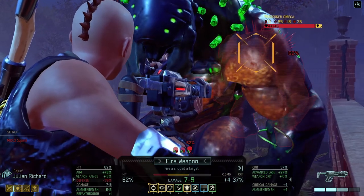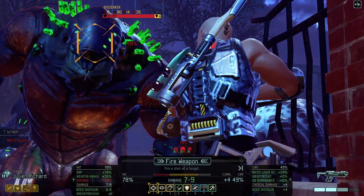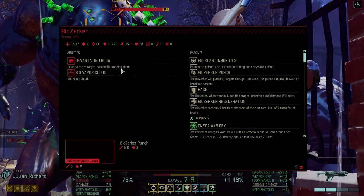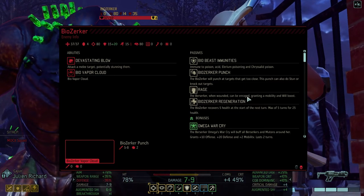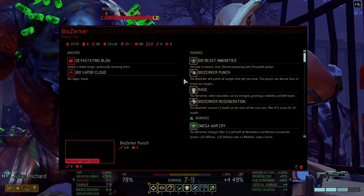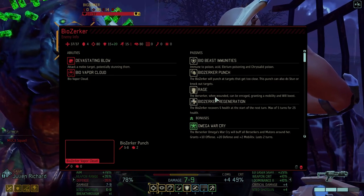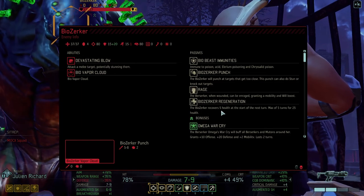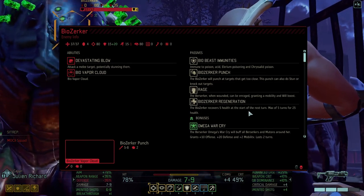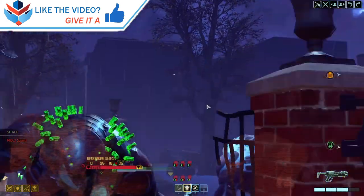What about you? Devastating blow. Bio vapor cloud — immune to poison, acid, lyrium poisoning, and chrysalid poison. Bio-circuit punch, rage, bio-circuit regeneration: the bio-circuit recovers 5 health at the start of next turn, max of 5 turns for 25 health.